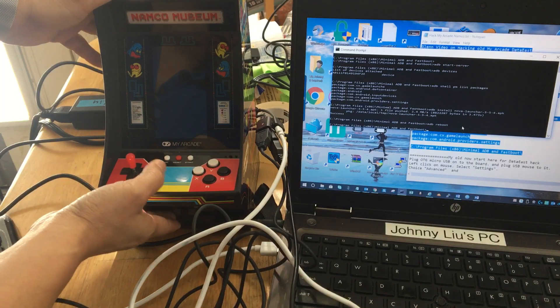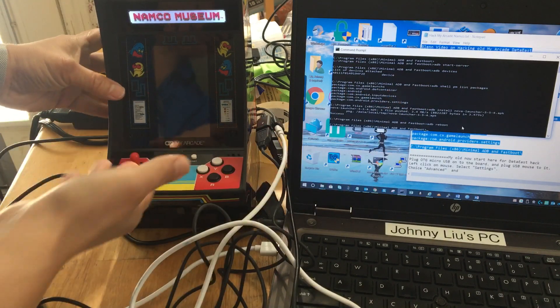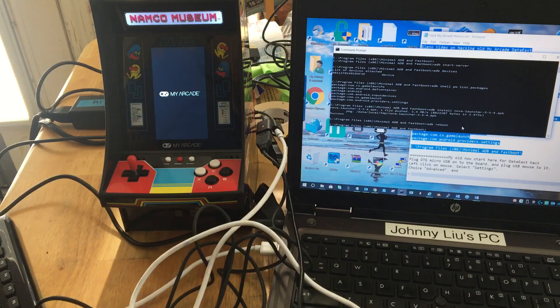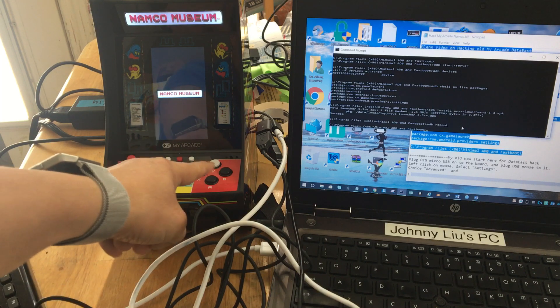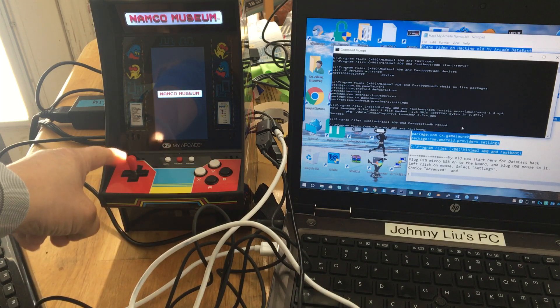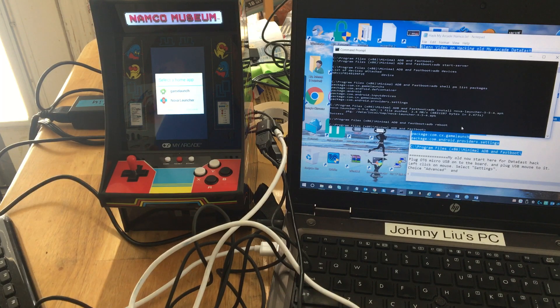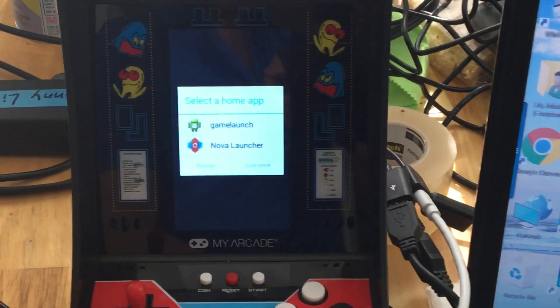Hello, this is Johnny. I know a lot of you say Johnny doesn't prove anything — you want some command and we don't see any result. So I went and installed the Nova Launcher. If you zoom in, let's boot it up. I'm trying to plug the mouse and keyboard in because the enter key doesn't work on the button here — only the arrow key does work. So it's hacked. Those of you who say the first video didn't prove that you hack it — see.